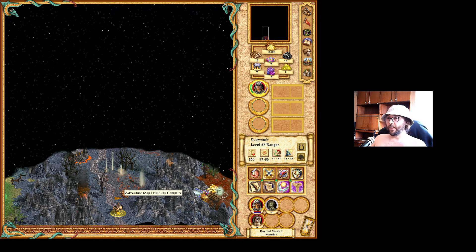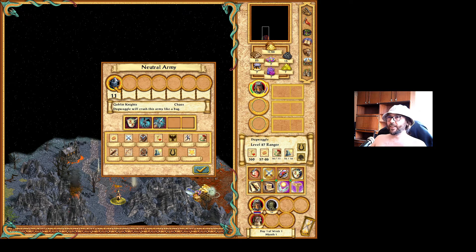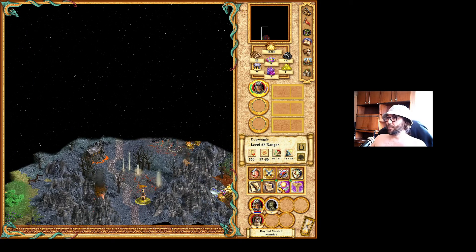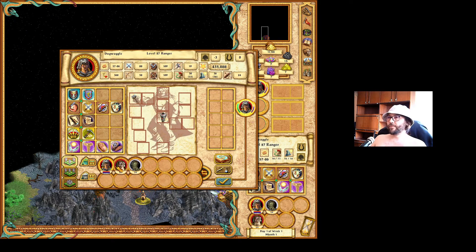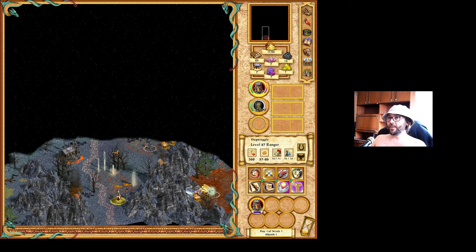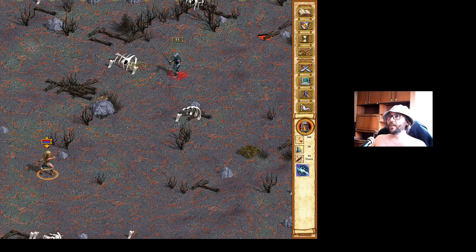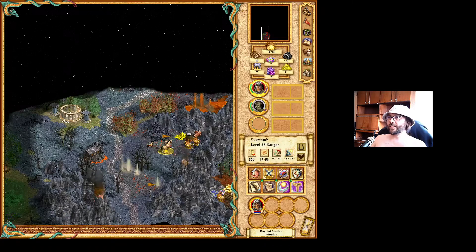There is no castle, so let's explore. The first thing I can see is those Goblin Knights. Doc Woggle is carrying some units that are slowing him down, so he will be my second explorer. Before I start — Gloves! This is 25% movement. Let's see if I can deal with the Goblin Knights. They can start with archery and with life magic — yes, he can heal.